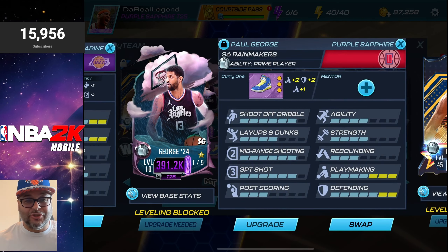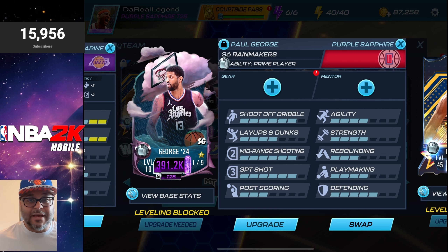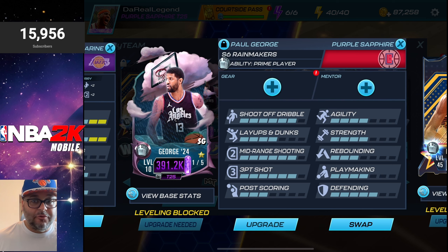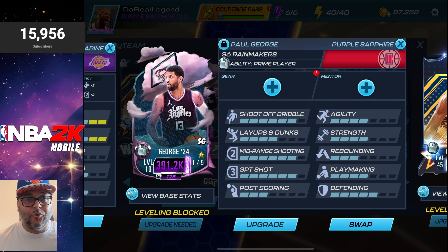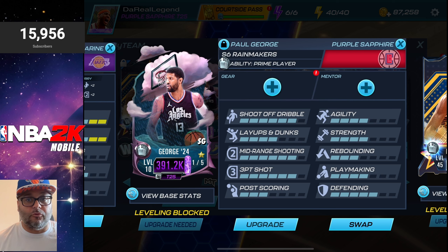This card is for sure one of the top shooting guards in the game. Purple Sapphire Season 6 Rainmaker's Paul George has a 6-inch shoot-off dribble, mid-range shooting, and 3-point shot. All of the Rainmaker's cards have the boost of shooting stats, which makes them even more rare.